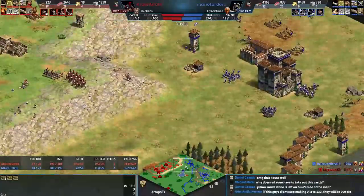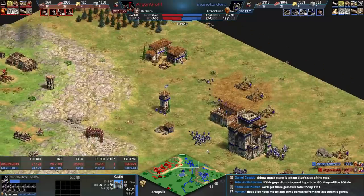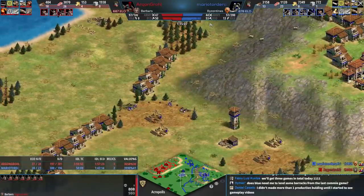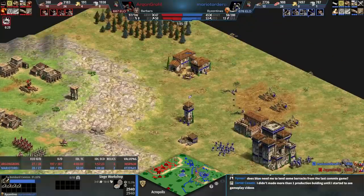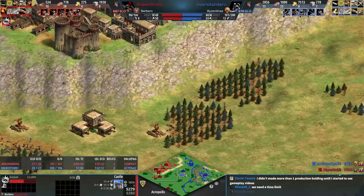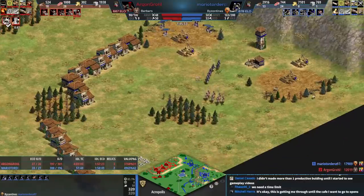Red does have three relics. We saw a two-hour game earlier today, so it would be really interesting to see another one — not saying I want that. Ballistics, Bodkin, Chemistry — all huge for the camels. Camels clicked around the house wall will be tracked down and killed. Now bombard cannons for blue, producing from here. And the other unique tech for red — Kasbah — which means castle production is faster.